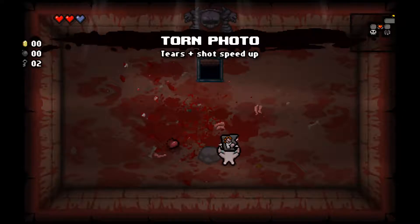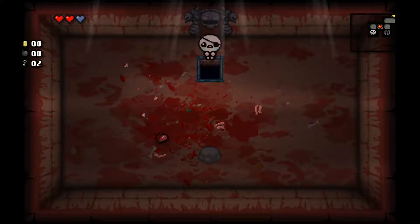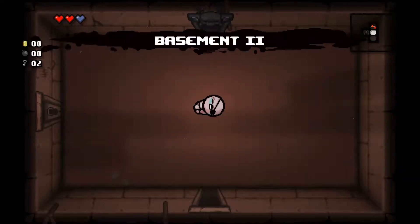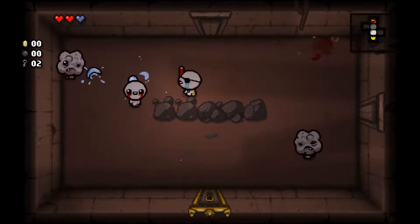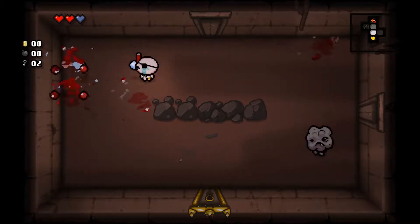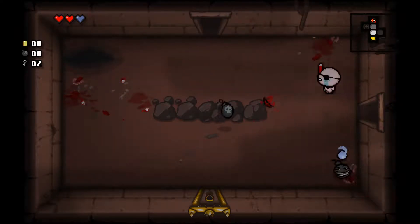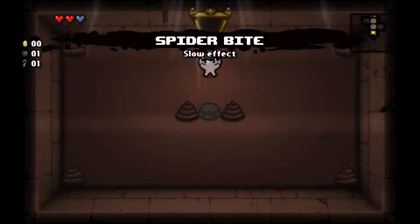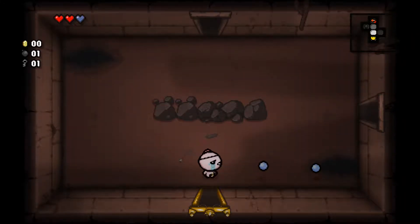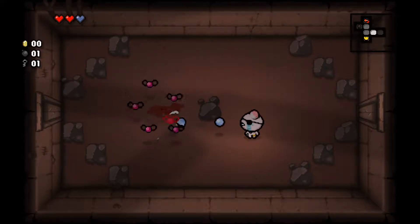Spirit heart, torn photo — tears and shot speed up, that's a nice upgrade actually. We move on to the next floor. That torn photo was a pretty big damage upgrade, and there's the bomb that we needed — brilliant! Spider bite — slow effect — this gives our tears a chance to slow enemies when they hit them, which could be super useful.